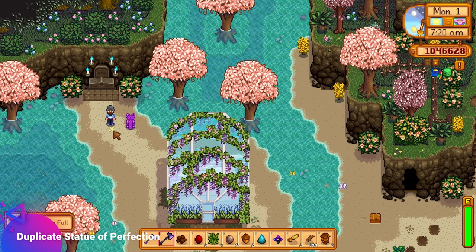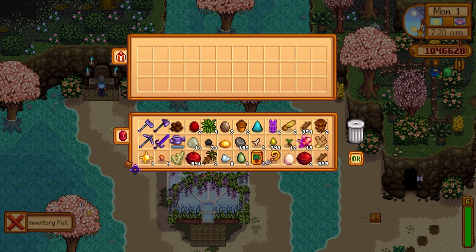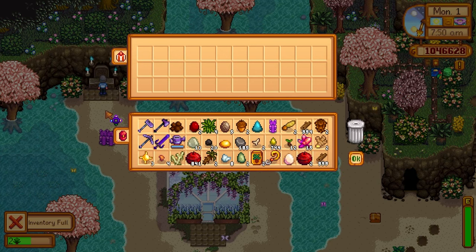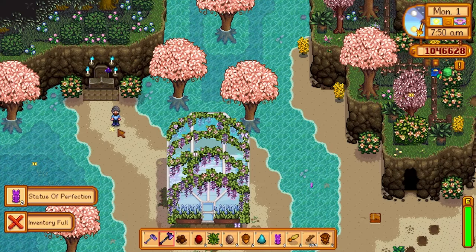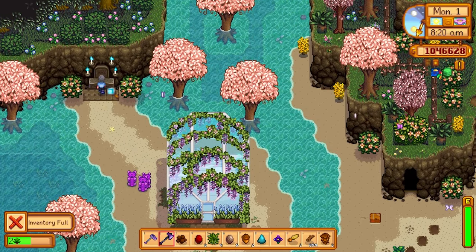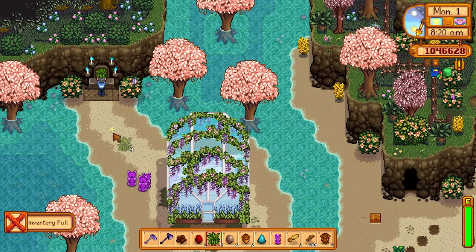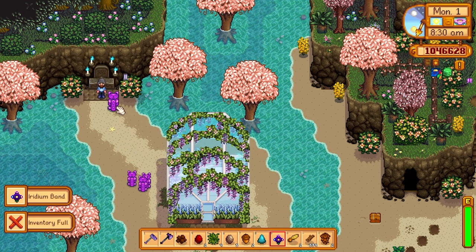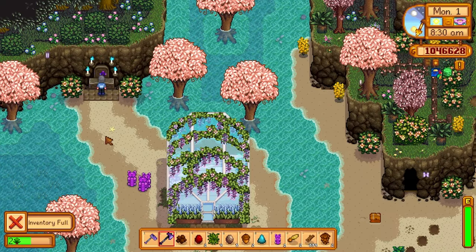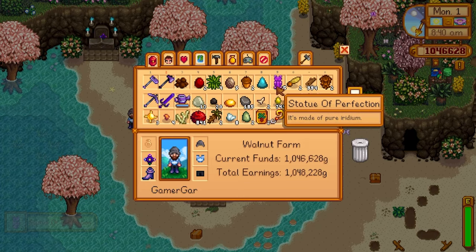Next, let's talk about the Statue of Perfection duplication glitch. If you hit the statue it will enter an undeployed state, tricking the game into thinking you don't have the statue, so Grandpa's Shrine will give you another one. You can do this as many times as you wish until you have hundreds or thousands of Statues of Perfection. Just place the statue on the ground, hit it with a tool so it's undeployed, and click Grandpa's Shrine again.